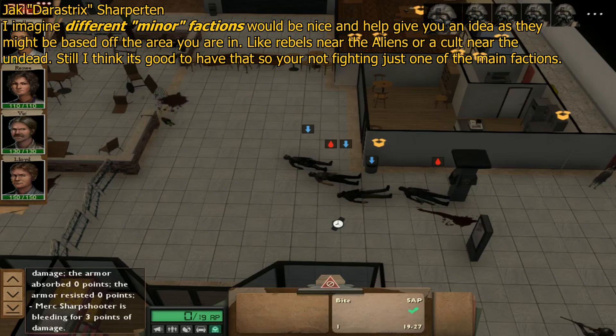Jack also suggests different minor factions. Again, the problem is: A, that's a lot of work to implement, and B, what purpose would they serve? These minor factions would just get overrun by major factions as you progress into the mid-game — which is functionally identical to how neutral camps and bandit camps work. So this would be an example of overlapping gameplay.